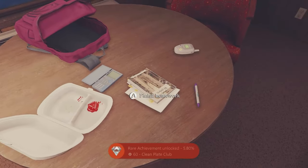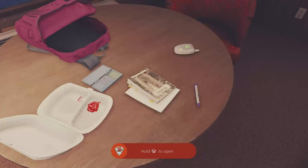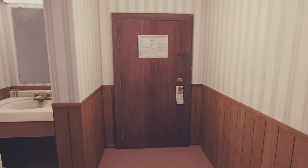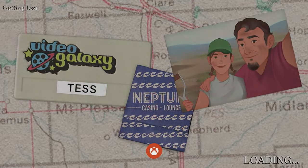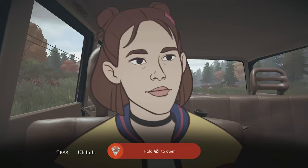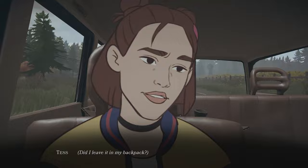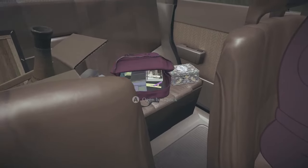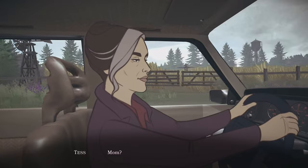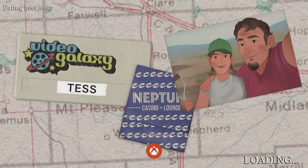Interact with your homework once more. After that dialogue, head to the door to find your mum and go to bed - this ends the level and gets you the 'Room Service' achievement for 50G. In the following car section there's no achievement; just open the glove box, look at the back seat and interact with your backpack, then keep speaking to your mum until the level fades out. Completing that gets you the 'Road Warrior' achievement for 50G.